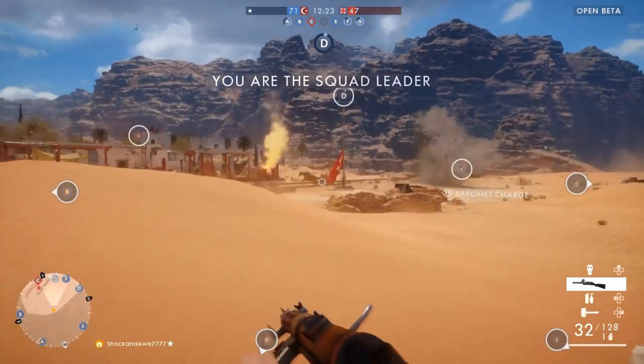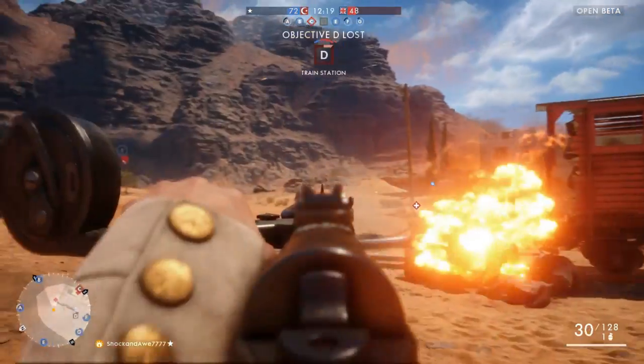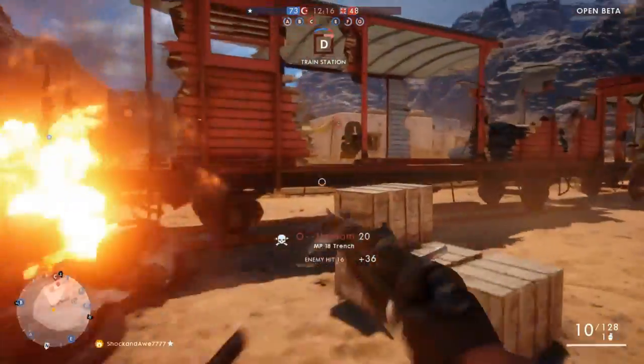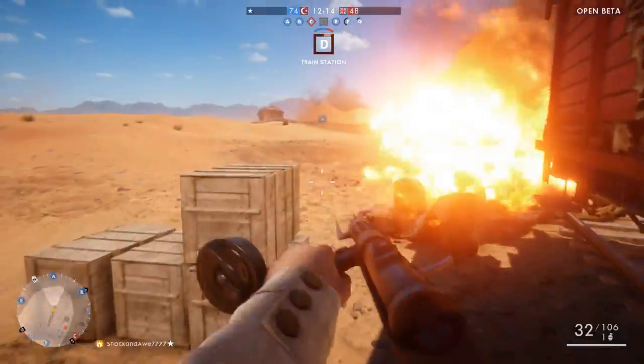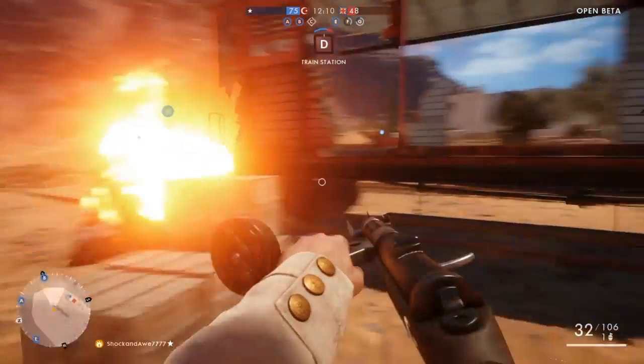The mini-map also acts as a compass so you can see north, south, east, and west. If you're giving callouts and playing in a squad — and I do recommend playing in a squad, though this is solo gameplay right here — you can give easy callouts and good intel on locations.